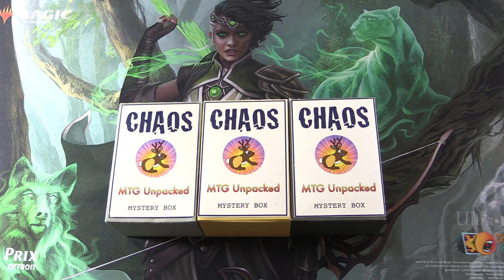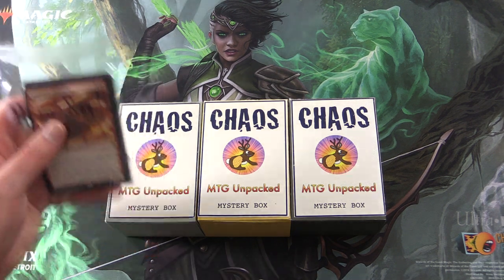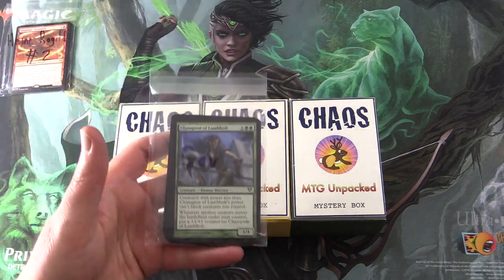Today on MTG Unpacked, it's time for a double dose of chaos. That's right, we're cracking open two chaos mystery boxes here. These are my vision for how a chaos mystery box should be. So let's introduce the patrons. Today we have Hein, Ruggild, and Gav.